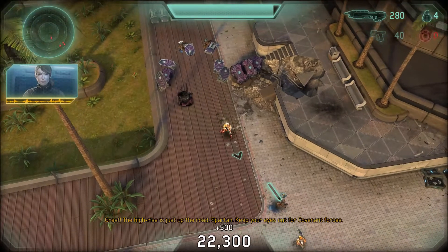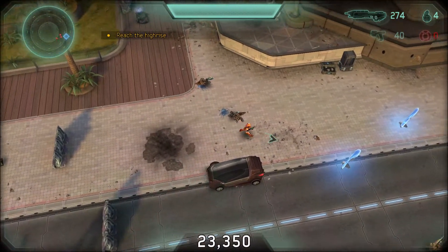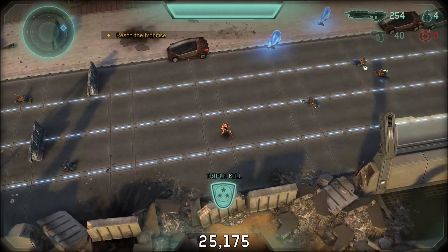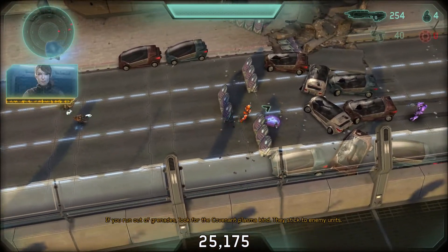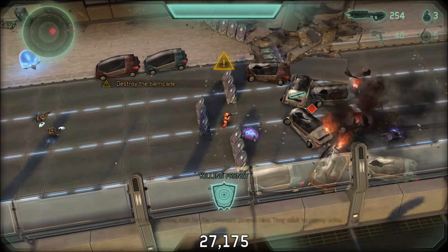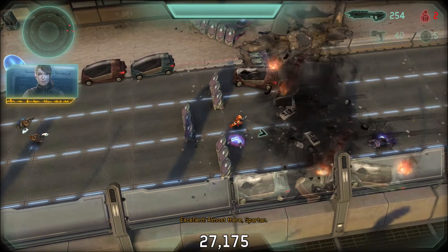Keep your eyes out for Covenant forces. Do you run out of grenades? Look for the Covenant plasma kind — they stick to enemy units. Excellent. Almost there, Spartan.